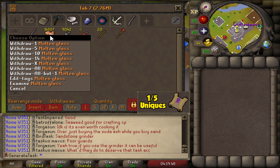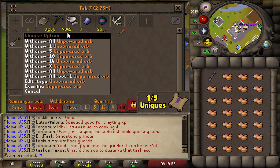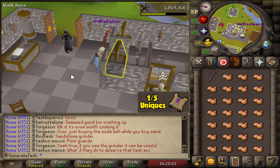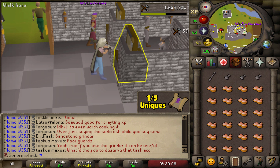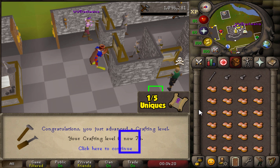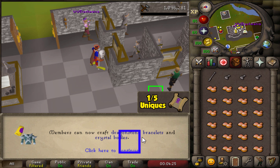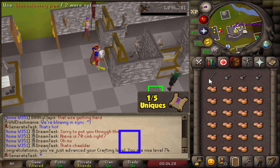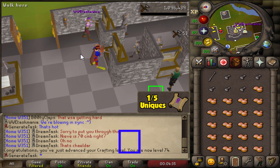This is much more relaxing compared to making the glass and buying the supplies. Beautiful — let's get these final six levels. First level coming in — that is 74 Crafting! We can now craft dragonstone bracelets, so that's something we will end up doing as well, making one of those to get the combat bracelet — which is going to be a massive upgrade. Five more levels to go.